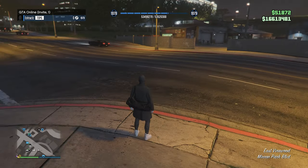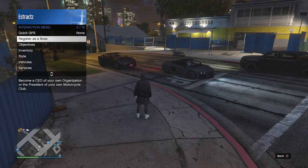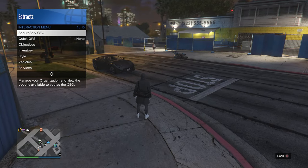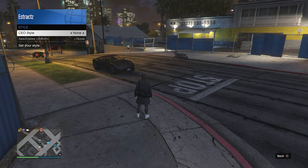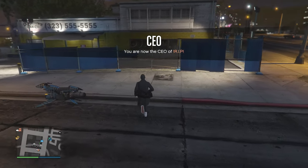As soon as you've scrolled through illuminating clothing for at least 30 seconds, put away your interaction menu, pull up your phone, and quit the job from your phone. Once back in a public or invite-only session, you should see the duffel bag on your outfit. If you don't, pull up your interaction menu, register as a boss or CEO, start an organization, then pull up the interaction menu again, click on SecureServe CEO, click on management, click on style, scroll one time to the right and then one time to the left back to none, and you should see the duffel bag on your outfit.